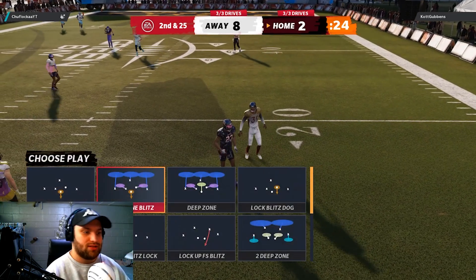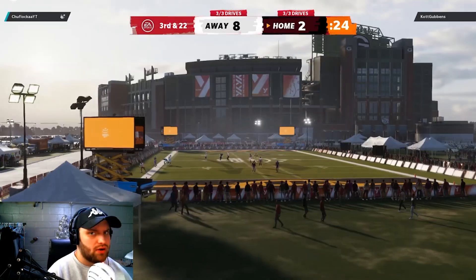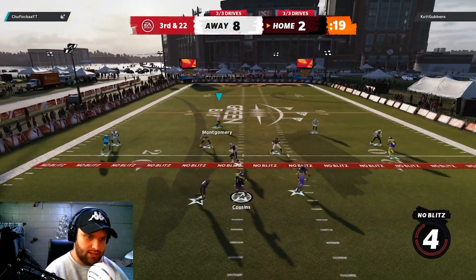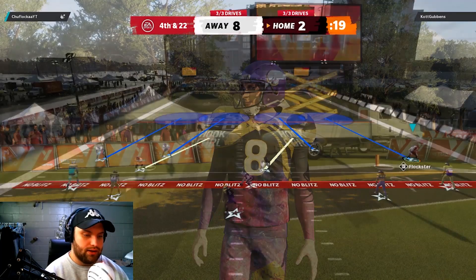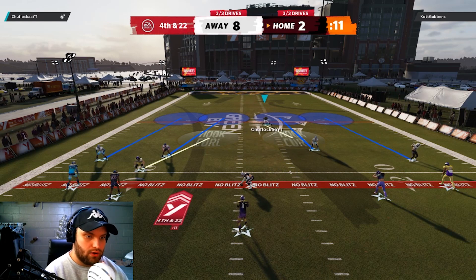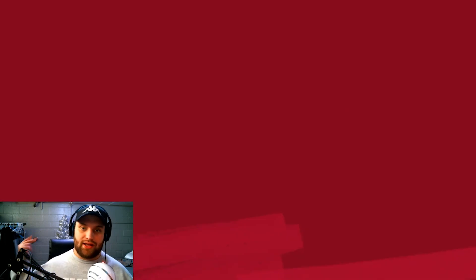He throws it short and we get the tackle behind the line of scrimmage — our defense is holding up. We've only allowed two points and that's from my two interceptions, so that's just terrible offense this game. We don't blitz, I user David Montgomery in cover two. Eddie Jackson gets a tap on a slant over the middle. On the last play I play the deep zone, hover the first down line — he jukes and I go for a hit stick instead of playing conservative. We could have lost that, but we're heading into game two.